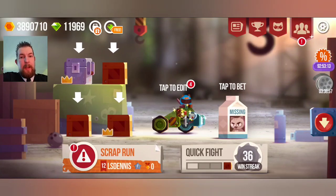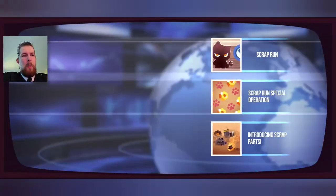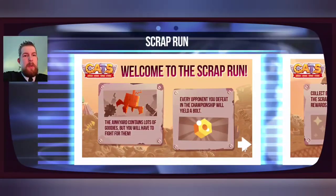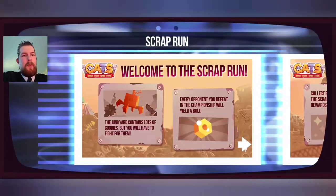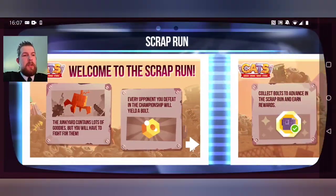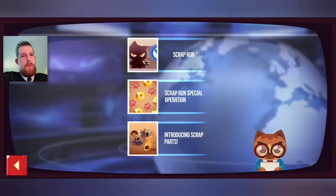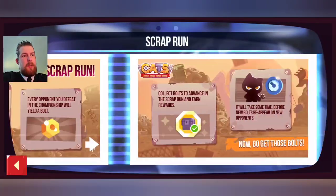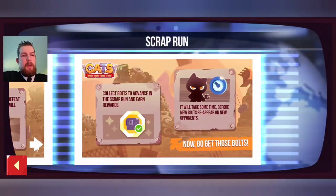Welcome back everybody to another episode of CATS - we got a Scrap Run! Welcome to the Scrap Run. The junkyard contains a lot of goodies but you will have to fight for them. Every opponent you defeat in the championship will yield a bolt. Collect bolts to advance in the Scrap Run and earn rewards.